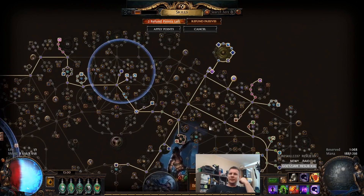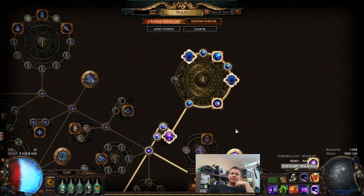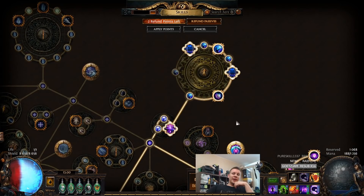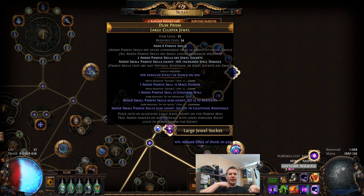So that was a very, very, very big upgrade. And then another thing — you can actually see that I have a large cluster jewel now. And we finally, finally ended up getting the Conjured Wall and the Mage Hunter. And apparently, yeah, we recently had the patch.